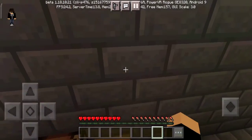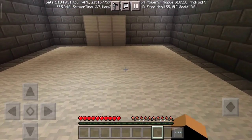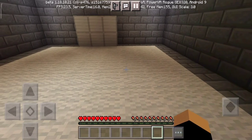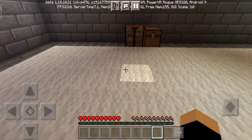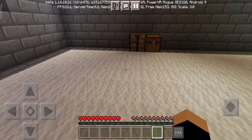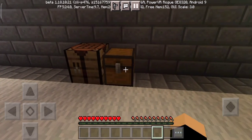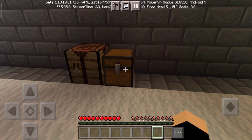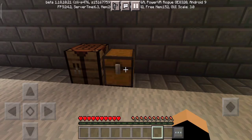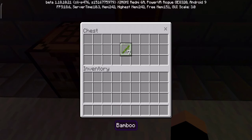This is his escape room, so I'm gonna try escaping it to see if I can actually escape. Like and subscribe if you're new to this channel. Okay, so let's start. What's in here? Seven bamboo.